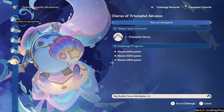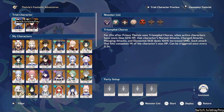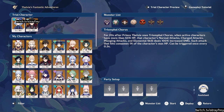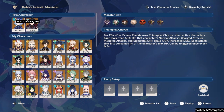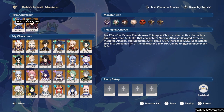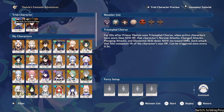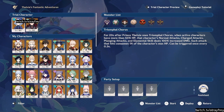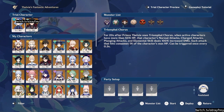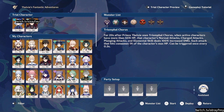Wait, I didn't read what this is — Chorus of Triumphal Advance. For 20 seconds after Prince Thalxie uses Triumphal Chorus, when active characters have more than 50% HP, the character's normal attacks, charged attacks, plunging attacks, and elemental skill deal 100% increased damage. Each attack that hits consumes 1% of the character's max HP, can be triggered once every 0.3 seconds. I think I'm just going to stick to the Niviet team, because I don't feel like learning Farina or Wriothesley right now.